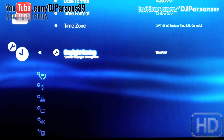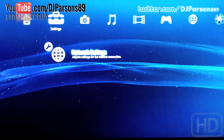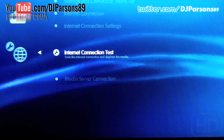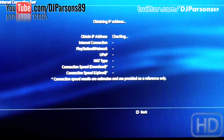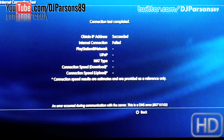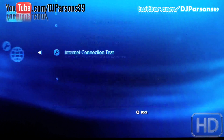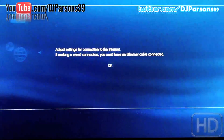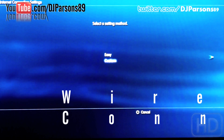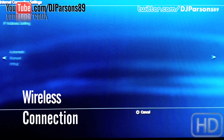In network settings you can test the connection. Right now I'm wired and it failed — you can see that it's failed. I can show you wireless. You want to do a custom wireless setup, and I'll just skip through all this.